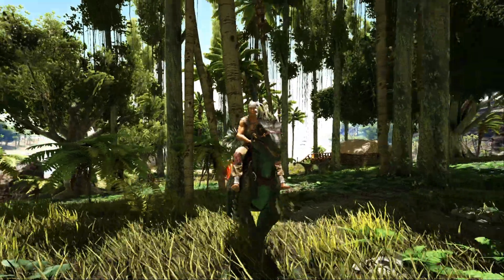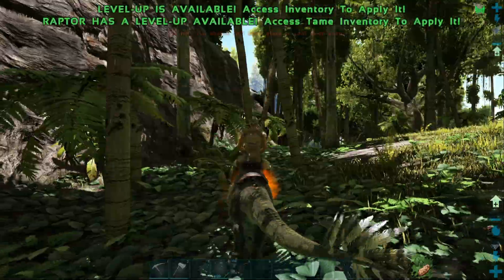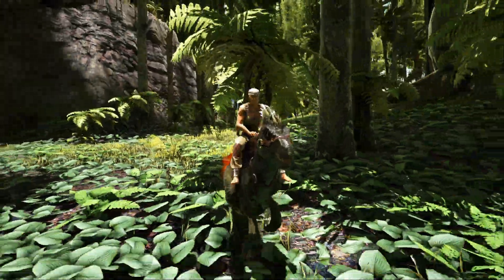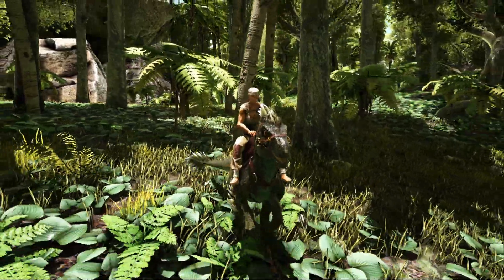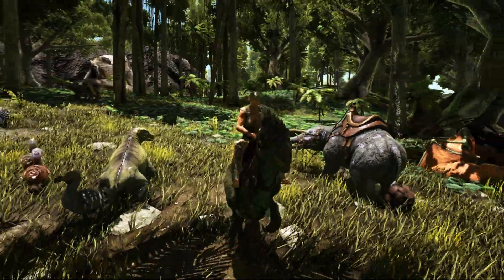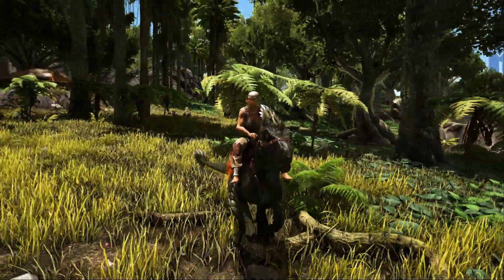The Raptor is fairly easy to tame. All you're going to need is some bolas, some tranq arrows, and of course your bow. And maybe add a little bit of patience, because you might die a few times. All you need to do is bola the Raptor and start tranking it. Depending on the level of the Raptor you are trying to tame, it's probably going to come loose and bite you, so I would recommend maybe running away before it comes loose.